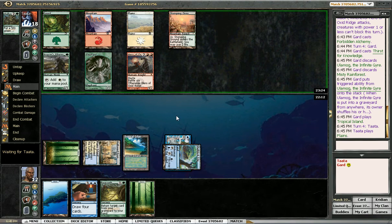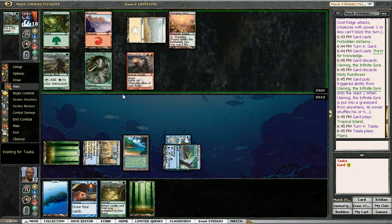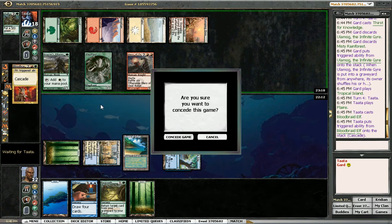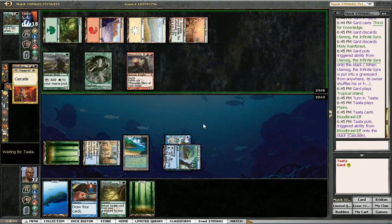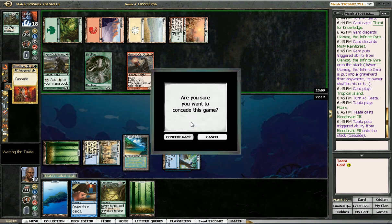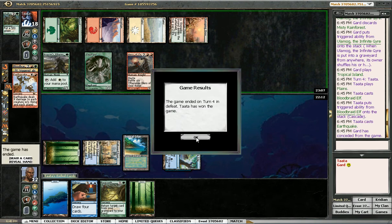White? I don't think... Is he Stoneforge Mystic? Ooh, Bloodbraid Elf — that kills me. Let's see what it reveals: Earthquake for zero and two Mountains. So Earthquake's pretty bad for him. I guess he's just using it as a finisher. He's casting it — that's adventurous. I think it doesn't matter though.